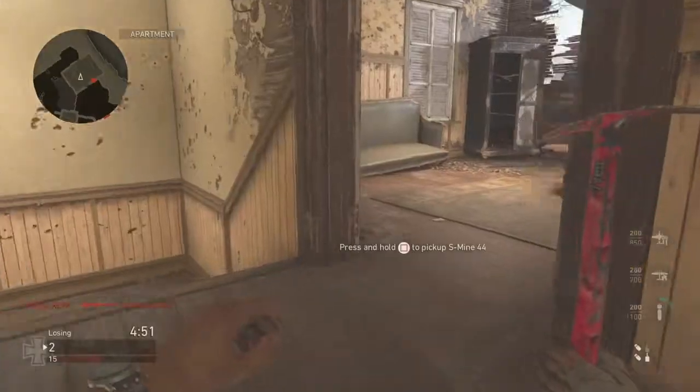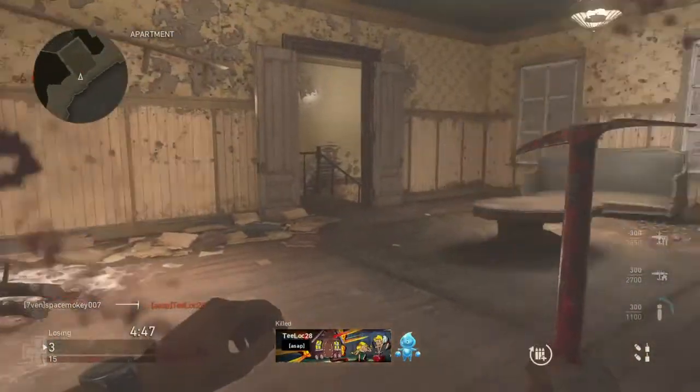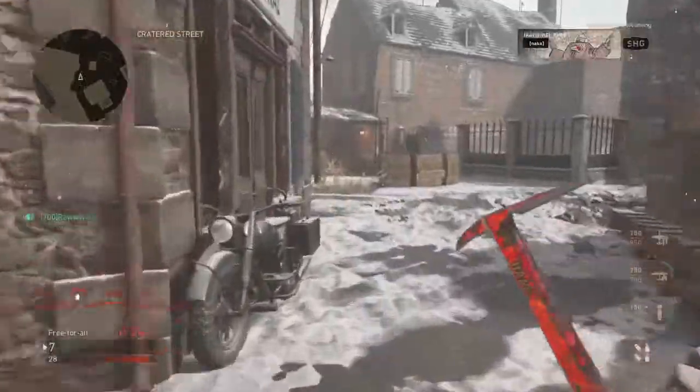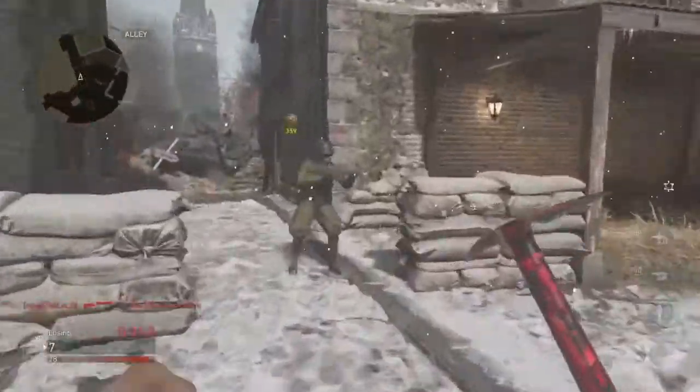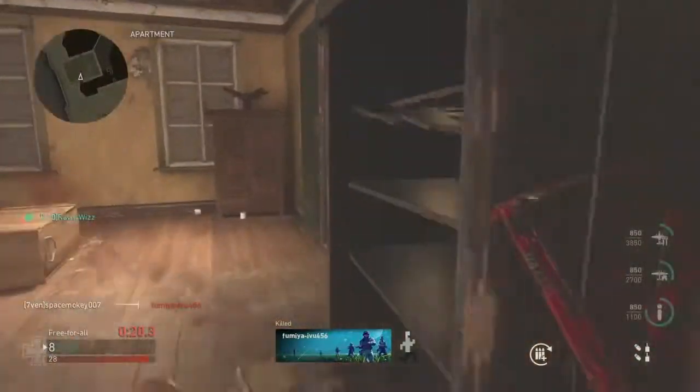Once again, today's weapon is the Ice Pick on Call of Duty World War Two. It's definitely a fun weapon to play with, so if you guys have it I would challenge you to go use it. Don't forget to smash the like button on your way out and subscribe — there's more content on the way. Until next time, this is Space Monkey, sign out, peace.